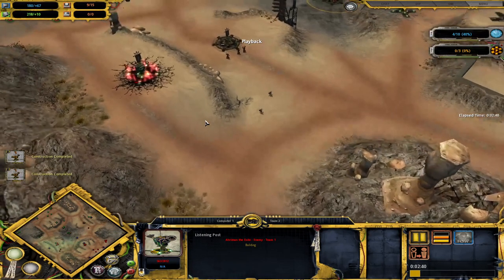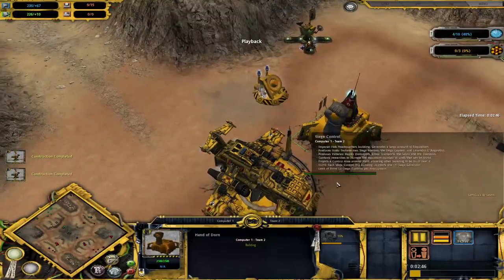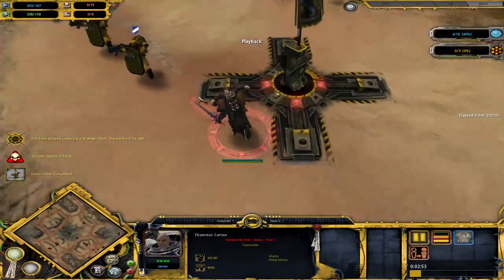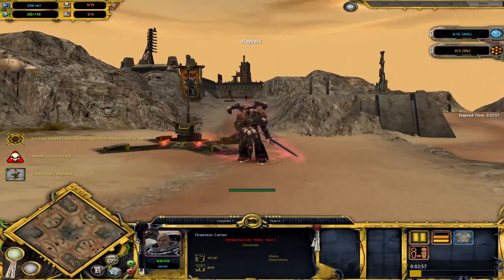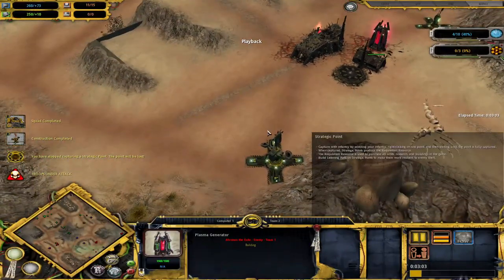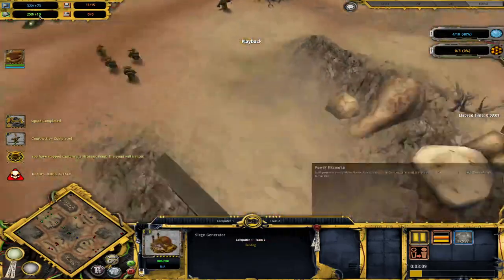These Heretics will go and build this strategic point. Let's see what is going on here — producing Space Marine squad. Space Marines have noticed the Chaos. Forces of Chaos will come for your destruction, it seems. Now we got only one Plasma Generator at the time, and Space Marines also got plus ten.